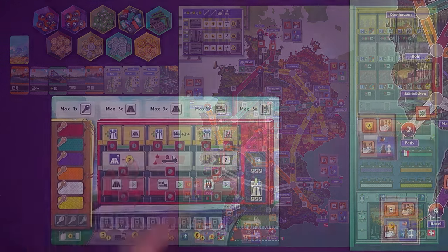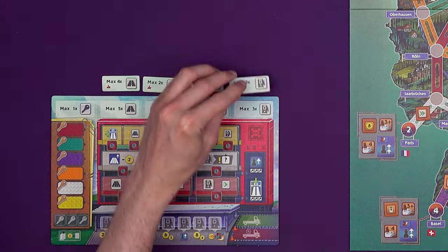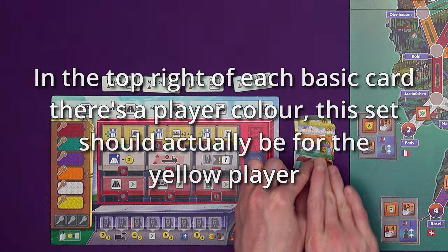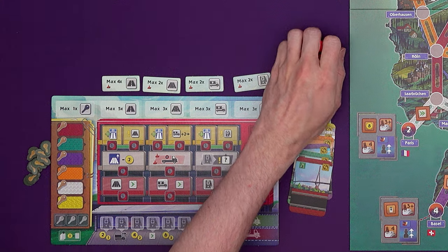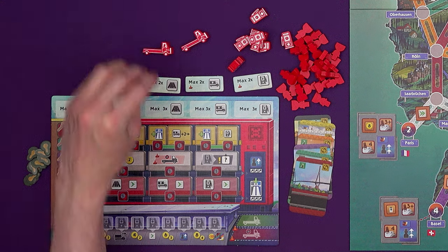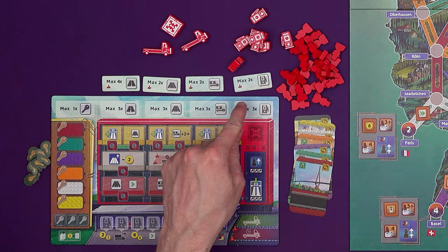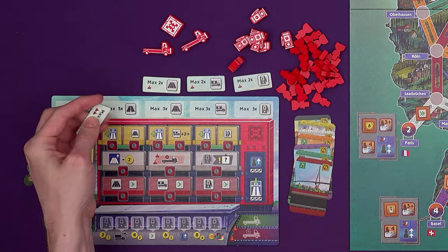Set up each player with a player board in their color. Four action tiles corresponding to the four actions at the top of your player board, a set of basic action cards — there should be seven, all with different colors — nine unlock tokens, and all of the wooden bits in your color: 25 employees, eight service stations, two trucks, and a development token. The four action tiles need to cover these actions on your board on the side with two cones facing up.